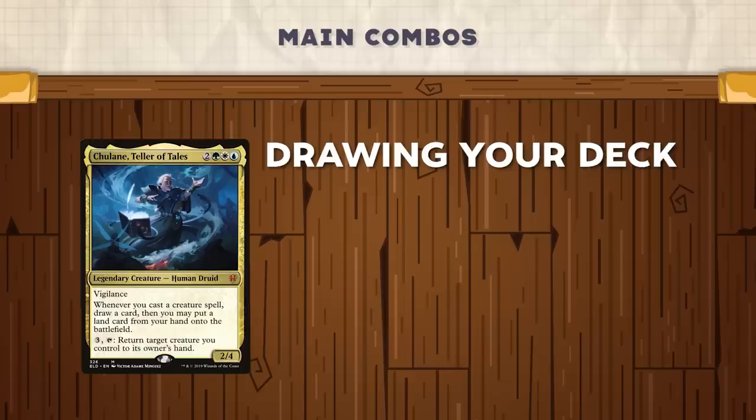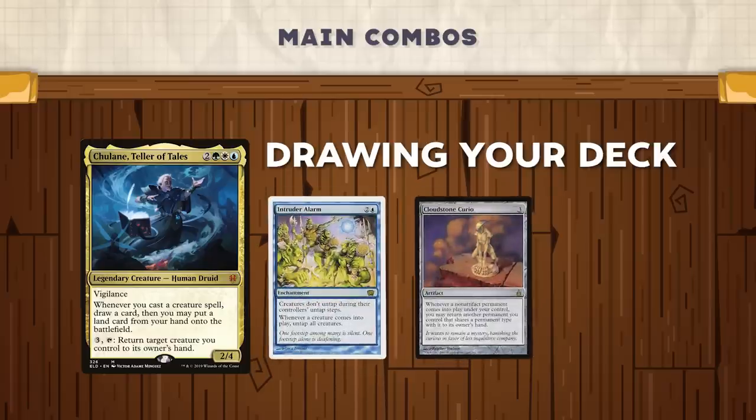A third way to draw your library using Chulane's ability is using Intruder Alarm and Cloudstone Curio. This is similar to the Aluren method as you will be bouncing and replaying the same creatures; however, this one requires a bit more setup. Since Intruder Alarm will untap all of your mana dorks every time you recast a creature, you need to make sure that you have enough mana in mana dorks to continually recast the creatures you'll be bouncing. If you have four mana in mana dorks and two 1-CMC creatures, you'll only have to pay one mana to recast a creature, bouncing the other one to your hand, untapping four mana each time, generating a lot of mana, and drawing a card each time you cast a creature with Chulane. The end state of this combo will be a lot of mana and your library in your hands with lands on the battlefield — very similar to Aluren, just a little different setup.